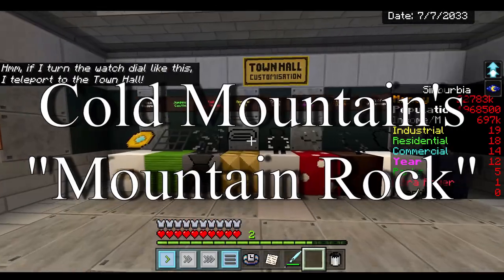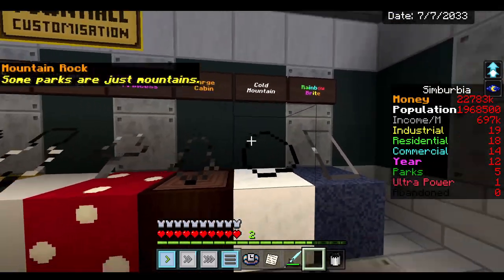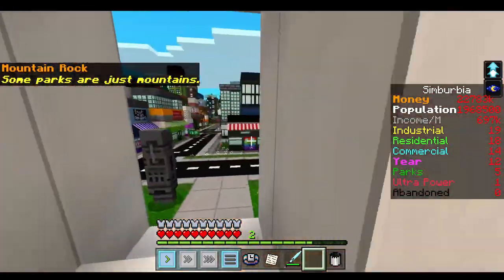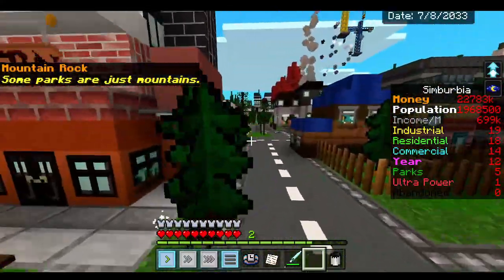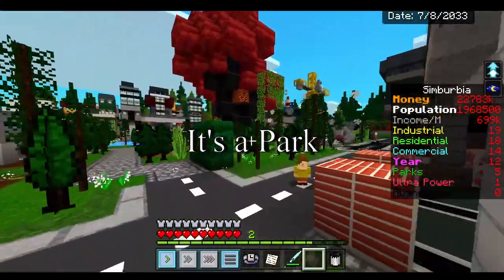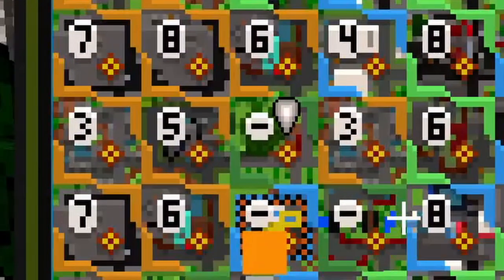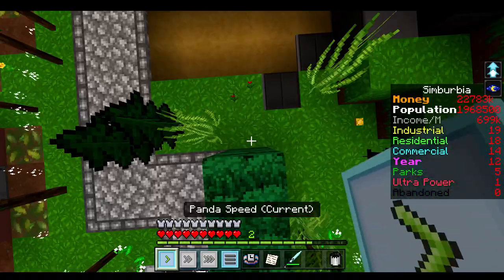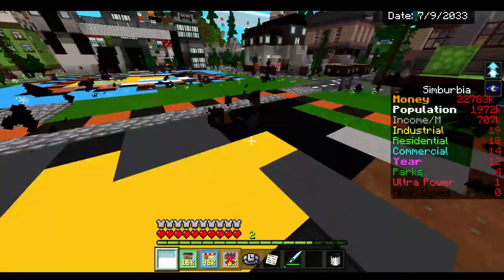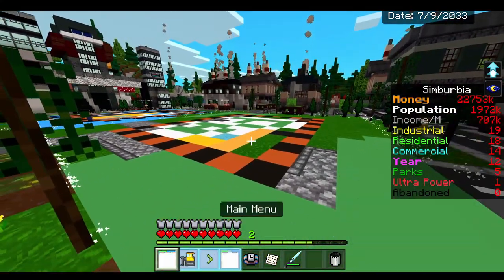We're gonna try to get the cold mountain rock. I don't actually have it already made, so we're gonna have to destroy and rebuild a couple of times. It's gonna be a park, which shows as dark green on the map. There are no levels for this one. I'm gonna go ahead and destroy this right now and then rebuild several times until we get what we're looking for.